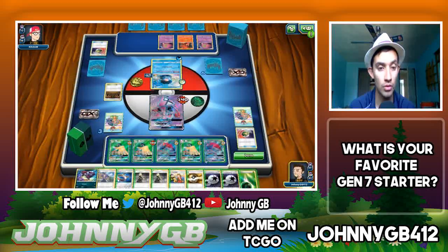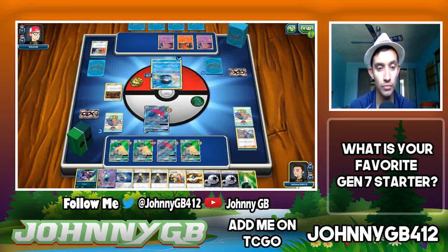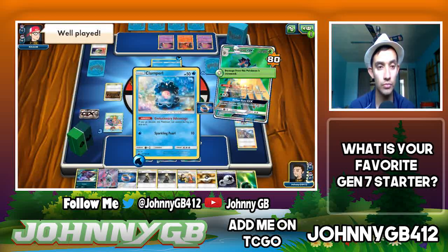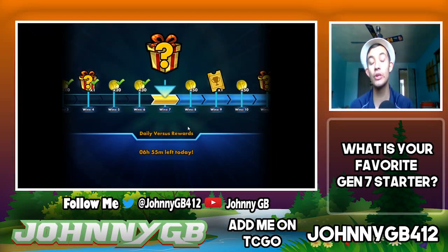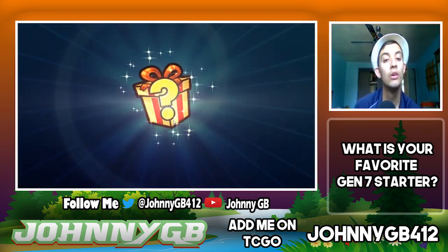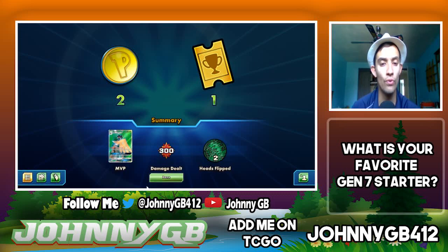We're going to Acerola, pick up my Tapu Lele, get my Zoroark in, throw a Double Colorless Energy on it, and start Feather Arrowing the Clampearl. He forfeits — Zoroark was going to claim a kill. We're taking two prizes that turn. Three and oh so far with the deck.